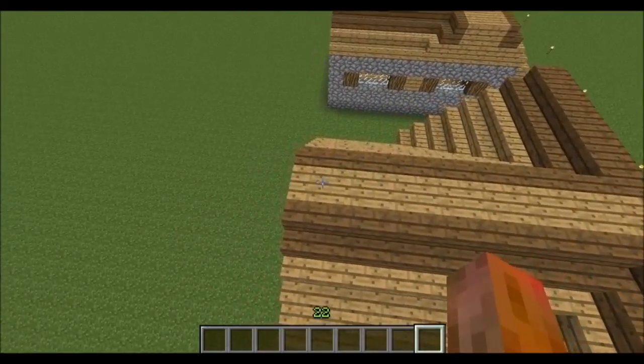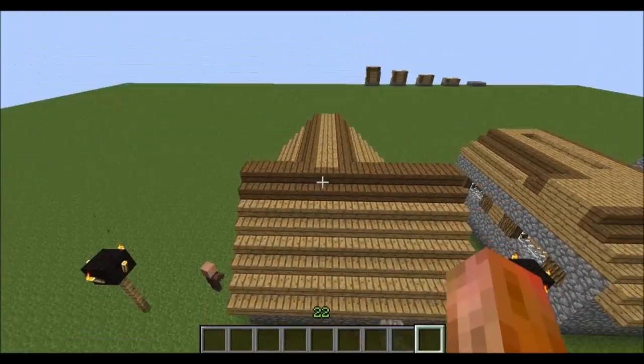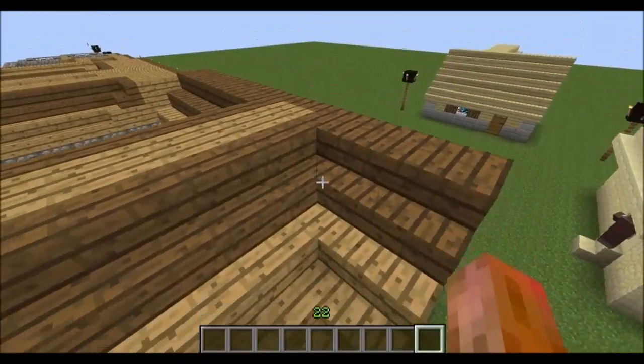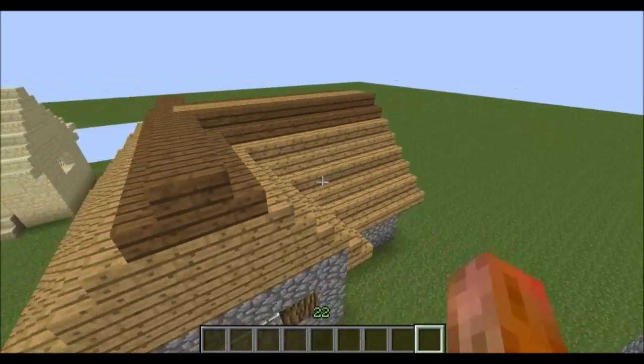Onto the last layer — you're going to want some wooden planks down the middle of the center roof, the one that goes straight down the middle of the house from front to back. Then fill it all in with stairs and that is your roof tied up.